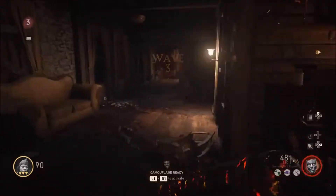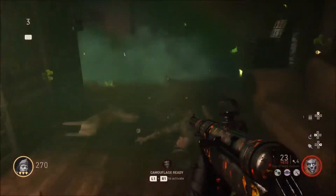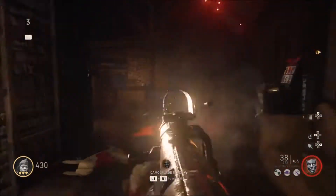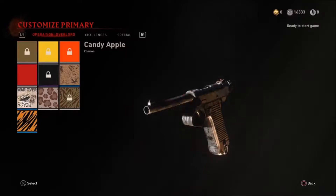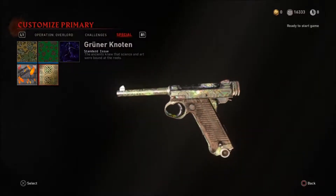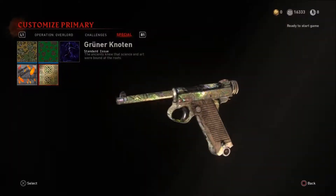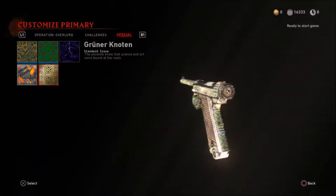After one or two seconds the little gnarly zombie leprechaun will come out. Kill him and you've completed it — it's pretty easy in zombies, not like multiplayer where it takes hundreds of bullets. Back on the weapon kit screen you can pick out the camo, it's called Gruner Noten. I think it's the best one out of all three and it looks really sick on the pistol.